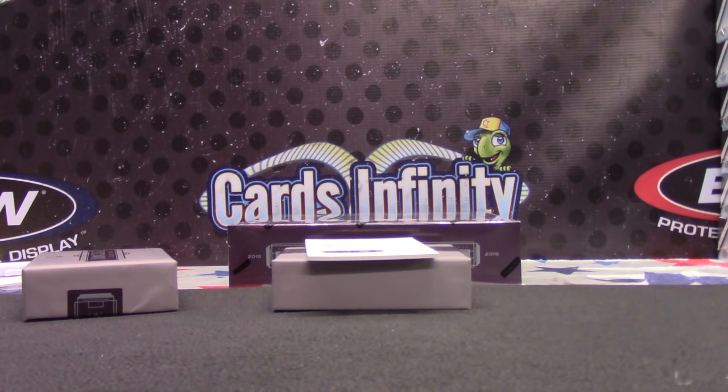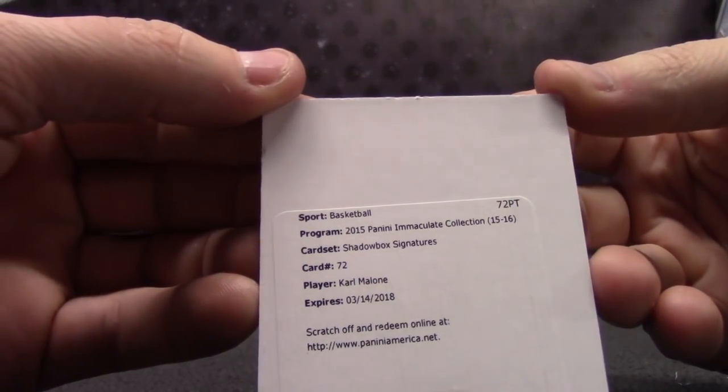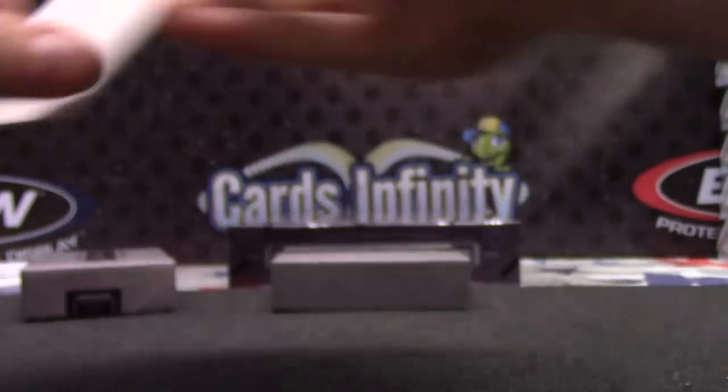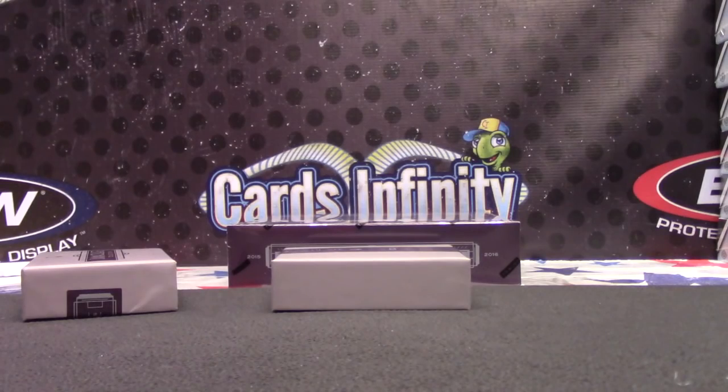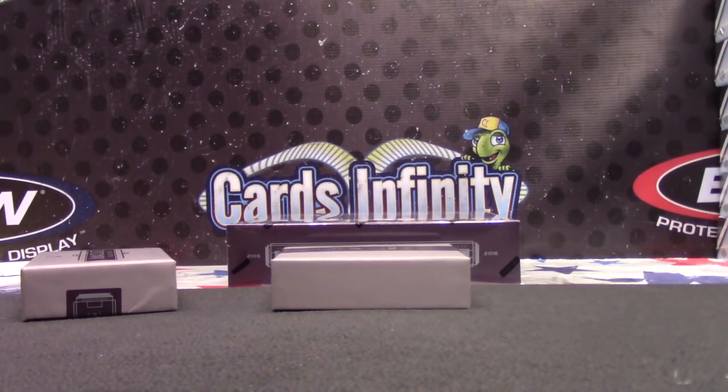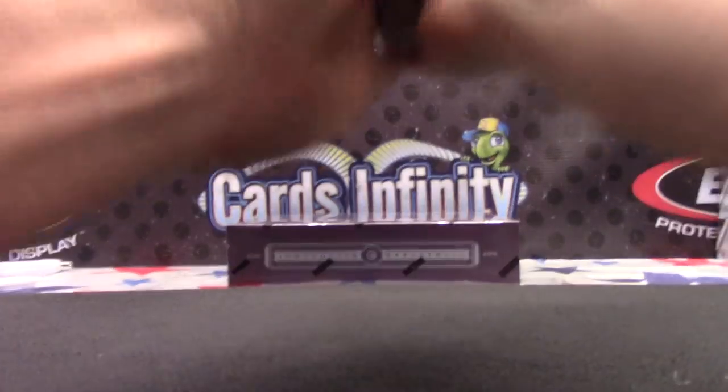Jed — I thought we had Jed earlier too. Did you do a Jed? He's in there, you can put that in the back. Put a sticker on it — Jed BAC. He's going to have one of those flawless cards. He hit in both breaks. And the last one on this box: shadowbox, Karl Malone. Jed BAC — he'll have a flawless here in a minute. There are 10 cards I haven't divvied up yet — I was waiting on this break.